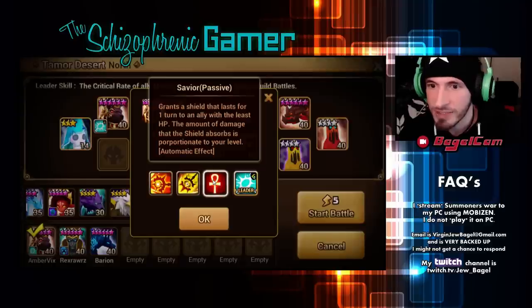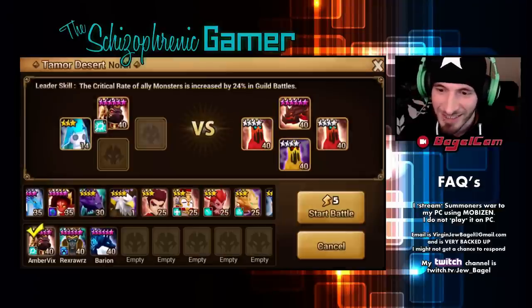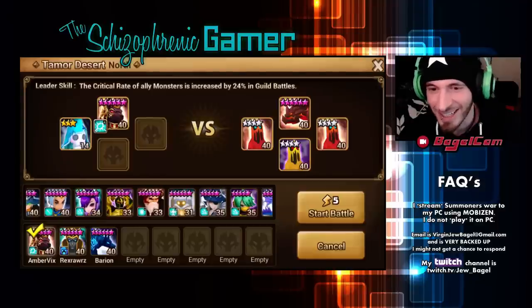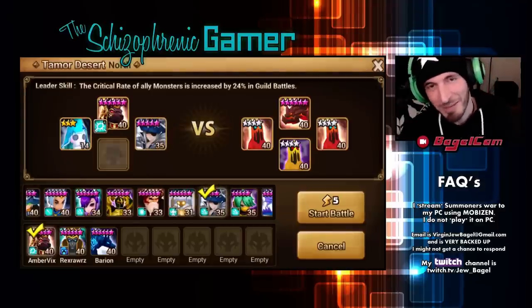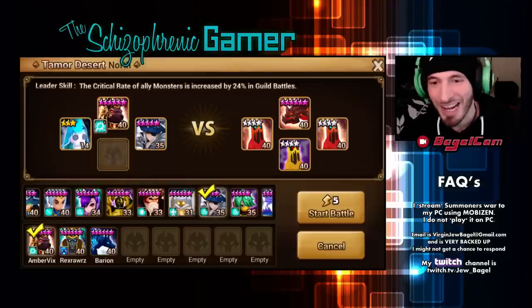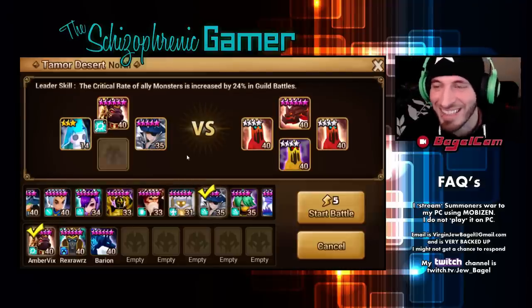And then save your passive: Grants a shield that lasts for one turn to an ally with the least HP. The amount of damage that the shield absorbs is proportionate to your level. Now I'm picking on Comtuus for typos — though we know I have way more mistakes than they do.